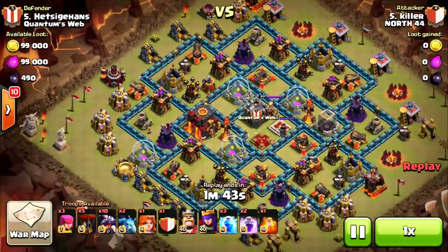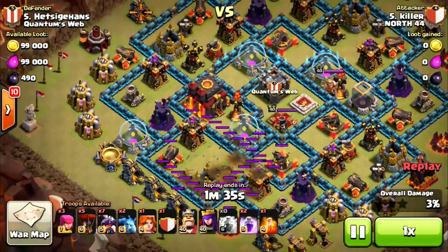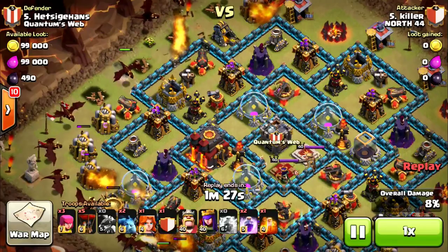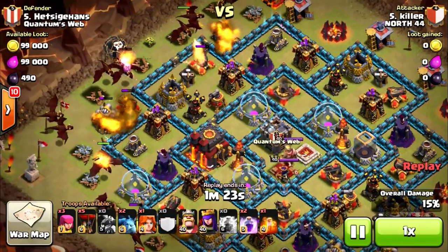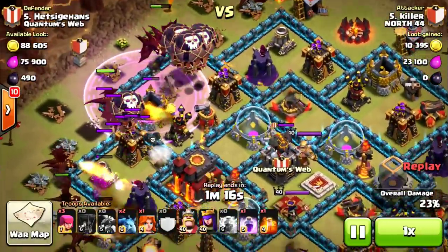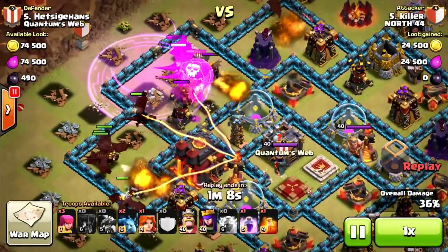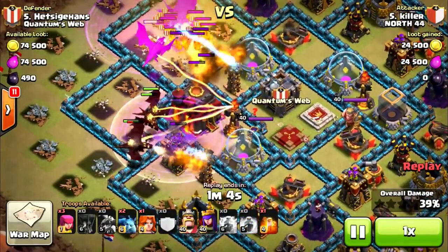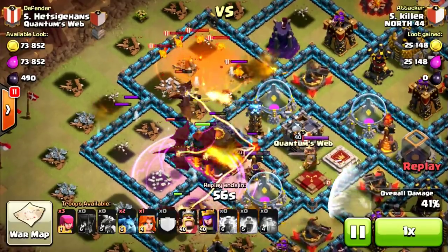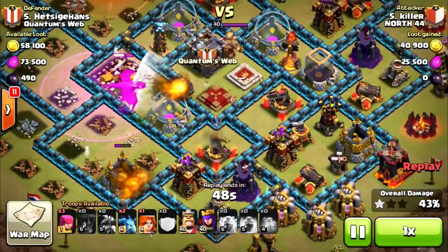Killer's going to go in. He's going to go ahead and lightning the bottom air defense there. Generally with dragons you want to do that, put your Lava Hound down, and then send in some balloons for the other air defense. He wants to take out that cannon first to make sure his balloons don't stray too far off path — looks like they're going to anyway, heading to that Archer Tower. The Lava Hound's coming out of the CC — pretty scary. That air defense stood for a while; these bases are designed to make balloons go around it. Nice poison spell to deal with the Lava Pups.